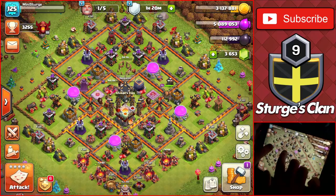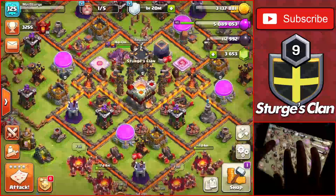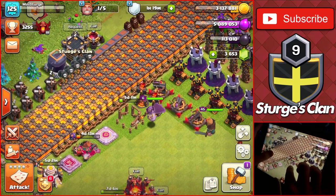Welcome back to the channel. Sturge here and we're back on Town Hall 11. Today I'm going to be unlocking the Grand Warden ability. He is at level 1 as we unlocked him in the last episode, and it shouldn't be too hard to get him up to that level — it's probably only around 12 million elixir. Let's start off today's video by heading over to the progress base to upgrade the Grand Warden up to level 2 since we already have enough elixir.